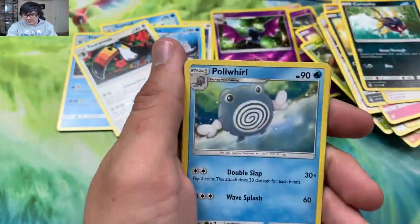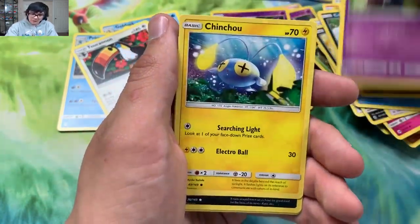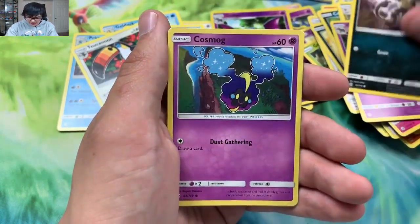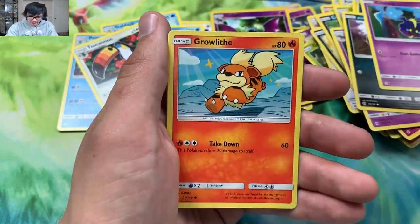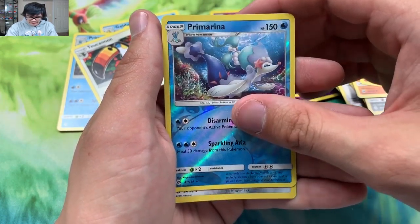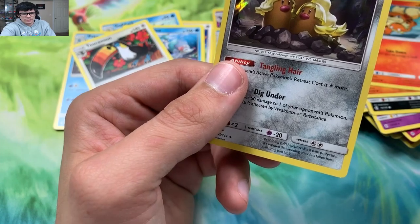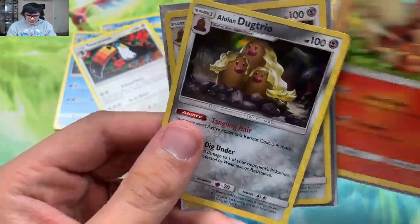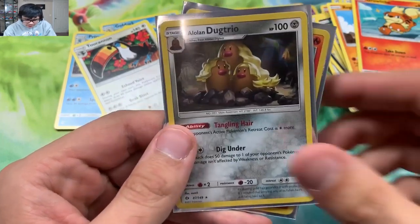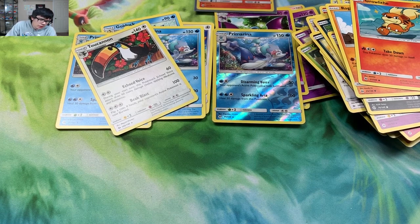Right here we go — we got a Fire Energy. If we can get a secret rare Steel Energy that would be actually really cool, but not holding my breath on that one because those cards are super rare. Alolan Rattata, Cosmog, Roggenrola, Growlithe. We got a Primarina reverse and the last card is a holo Alolan Dugtrio. Twins! We got holo Alolan Dugtrio, holo Alolan Dugtrio, and holo Arcanine. Not terrible — I can't complain, we got some new cards.